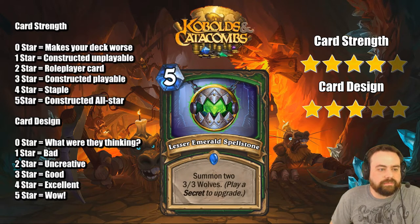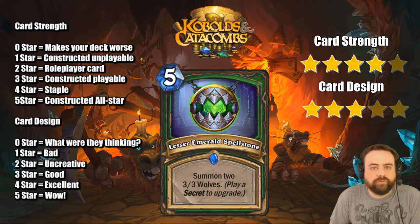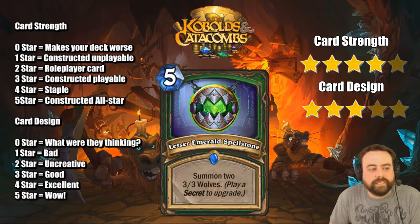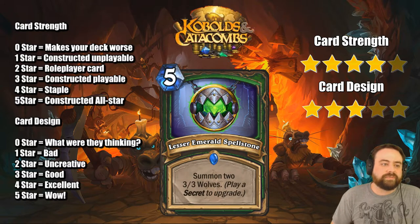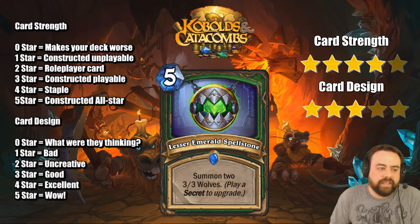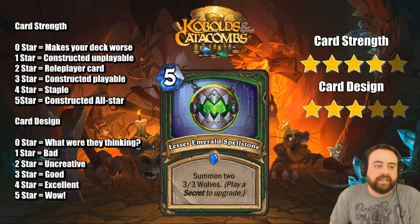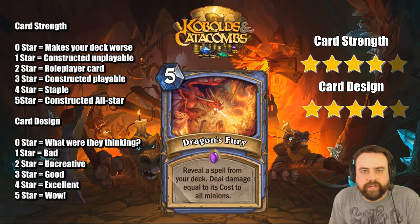Lesser Emerald Spellstone — summon two 3-3 Wolves. This Hunter Spellstone actually has a decent first step. You're going to go from 2 to 3 to 4 Wolves and you'll be happy along the way each time. If you have to play this on turn 5 to get two 3-3 beasts, that's fine. Your opponent is not going to let you have a beast at all — they'll trade into it — so you kind of get a good deal. If you get 3 Wolves you get an even better deal, and 4 is great. All you have to do to upgrade this is play a secret. Out of all the spellstones, this is currently the best one we've seen. It might actually force you to play secrets, it's that strong.